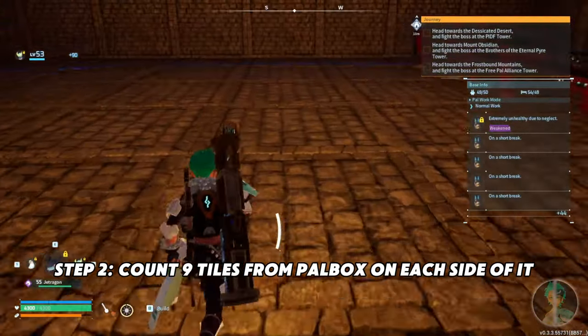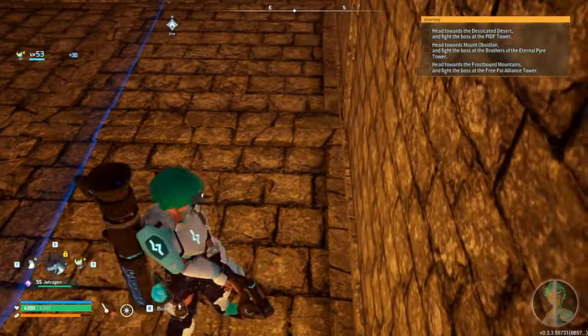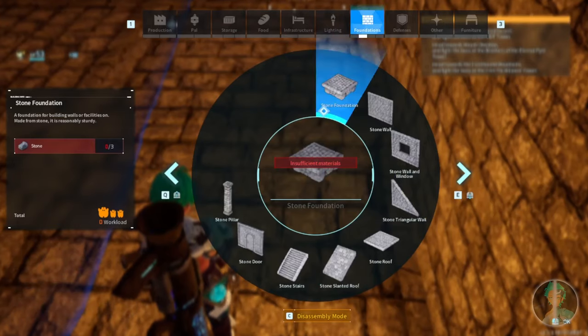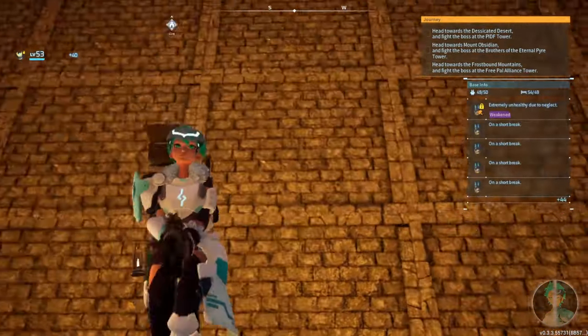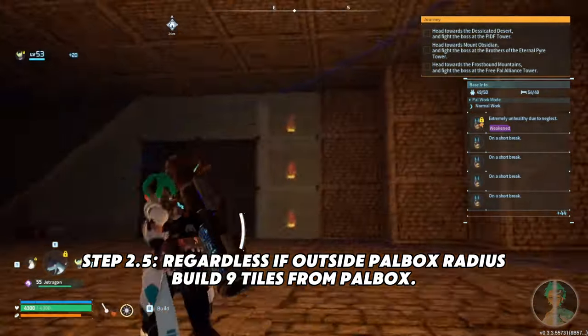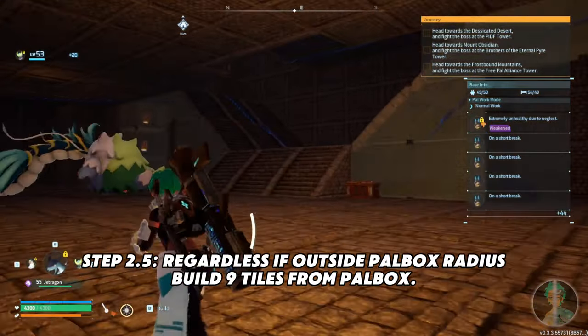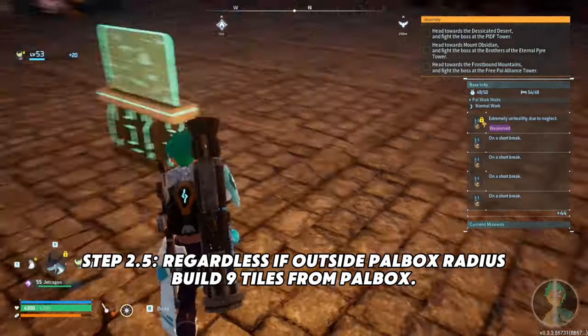Even if it's outside the radius, obviously you won't be able to build outside the radius of the power box, but you want to build it out just so that you have a nice even grid and some symmetry. Starting from the power box, you build nine tiles outwards.